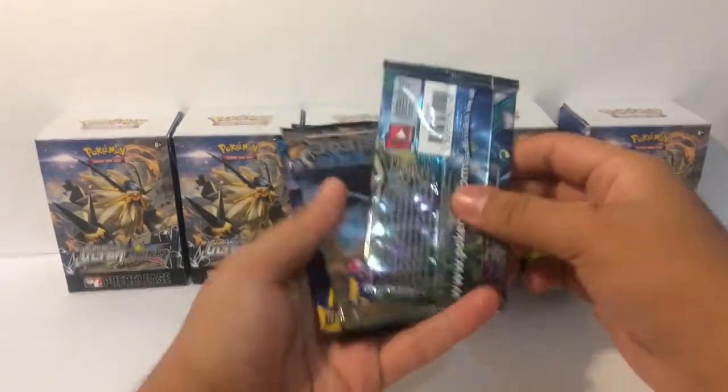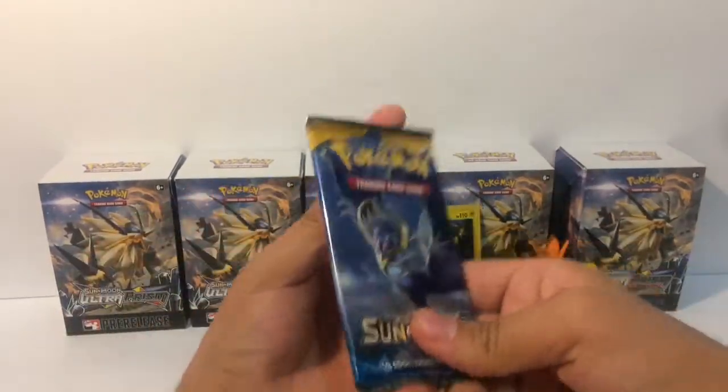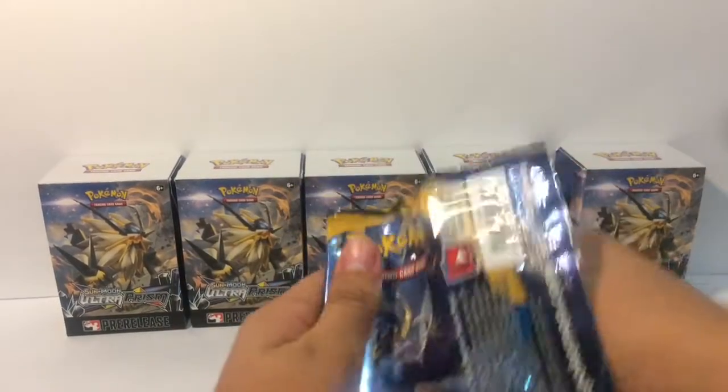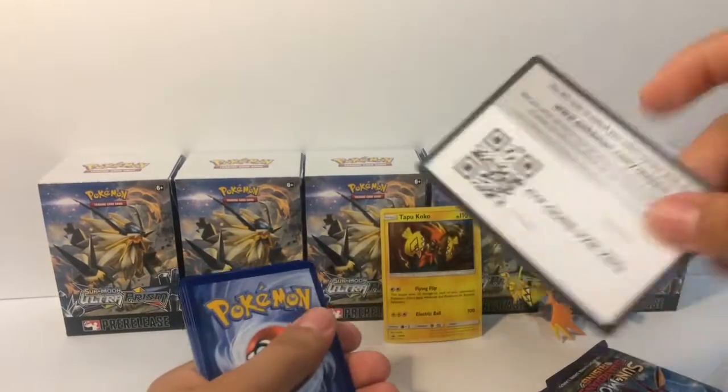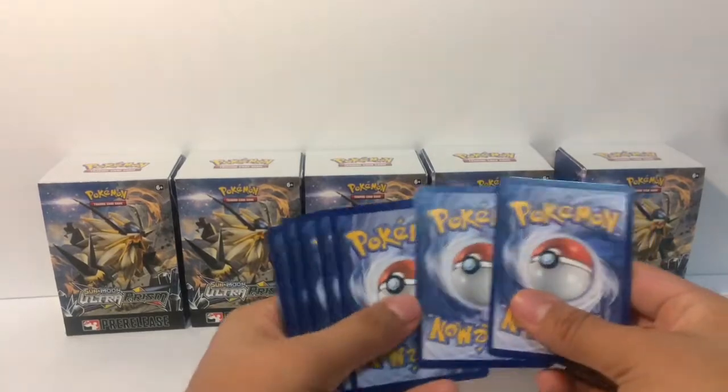Anyways, we're going to go with pack C right here — Luna, Sun and Moon, the first pack of the Sun and Moon generation. Let's see what we're going to get. Really hoping to get some really good cards that I don't have yet. Pretty sure I have most of the set aside from the Sun and Moon ones.